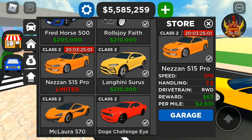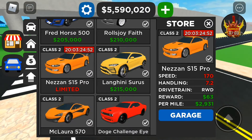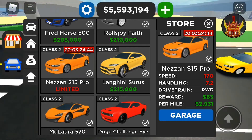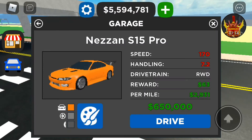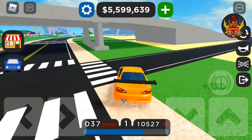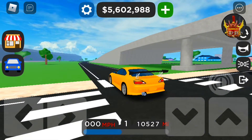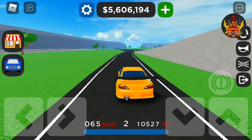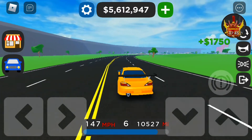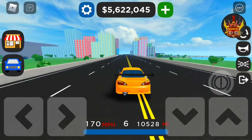The next car is the Nissan Silvia S15 Race Spec — this is one of two new limited cars added to the game. As I'm recording this video, there are 20 days left to obtain this car. This car really does sound good and it's super easy to do burnouts and donuts with. It has a top speed of 170 miles an hour.